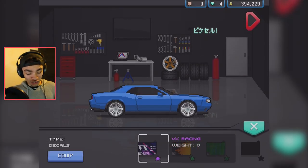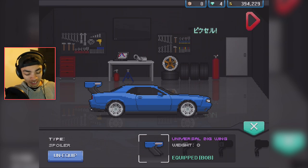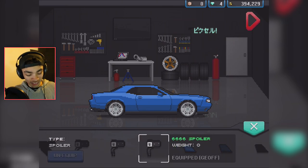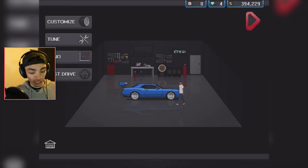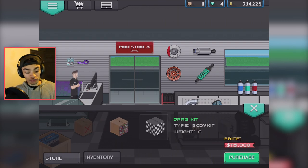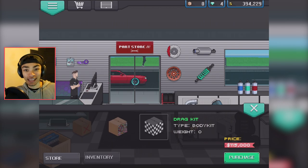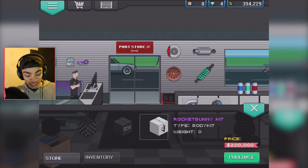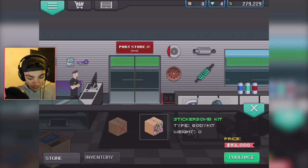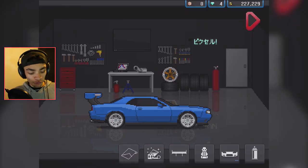Going back to the wraps — I should have seen how much the wraps sell for because they cost a lot. Going to the wing: putting the wing on that looks stupid. What about the universal wing? I think as well there's a new body kit we need to check out — there are a few new body kits. We've got the sticker bomb kit, which sounds amazing, then the drag kit — that's gonna go on the Challenger.